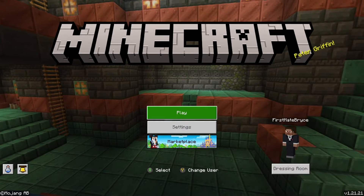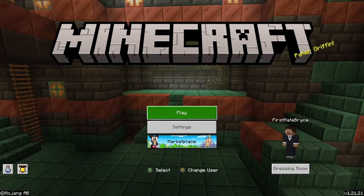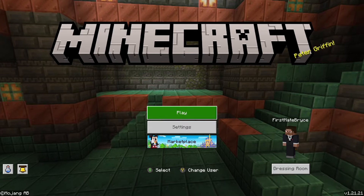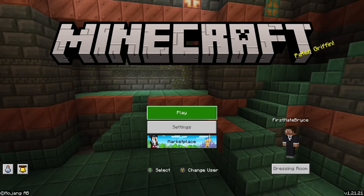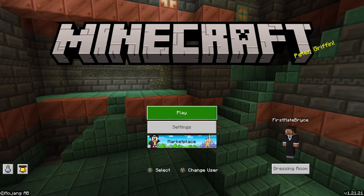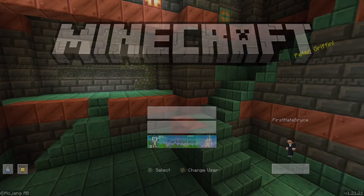The first thing you're going to do is make sure you're on the current version of Minecraft. You can do this by checking the bottom right of your screen in the first menu when you open up the game. Look up the current version and make sure you are on that. Currently the current version is 1.21.2.1.